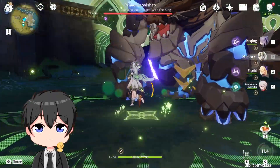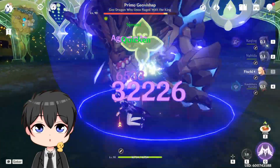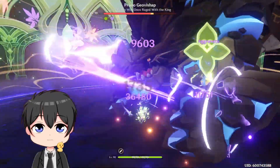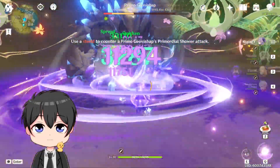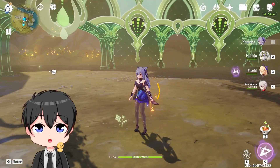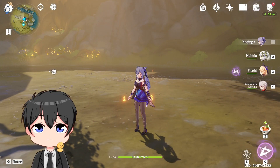Okay, let's drop our Nahida burst, drop our E, Fischl E, hands on one burst. Let's go to Keqing. I see a 60k — he's already dead. I'm sure you guys will see the damage on the video, but oh my god, that was a lot of freaking damage.